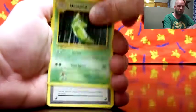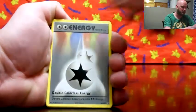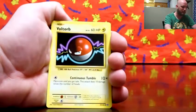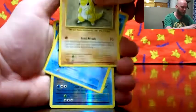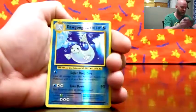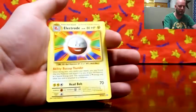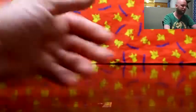Backwards code. We get Metapod, Professor Oak, Double Colorless Energy, Caterpie, Magnemite old artwork, Voltorb, Sandshrew, Poliwag, reverse Dewgong — pretty regular — Electrode, and a Voltorb.